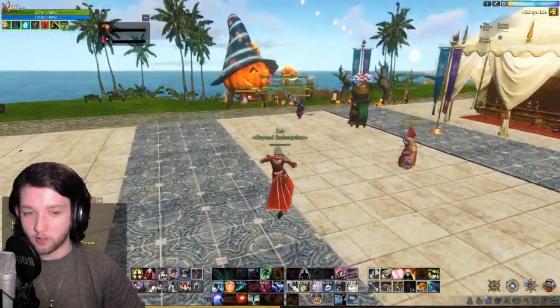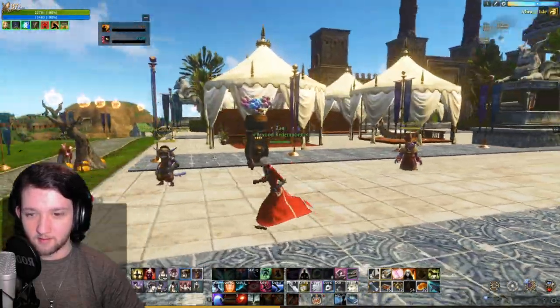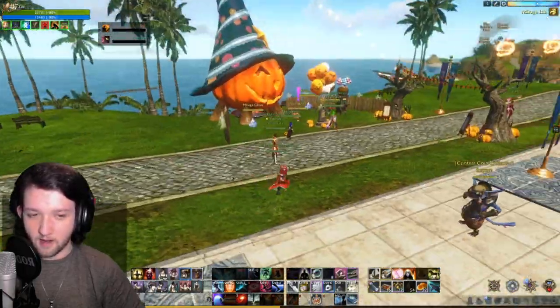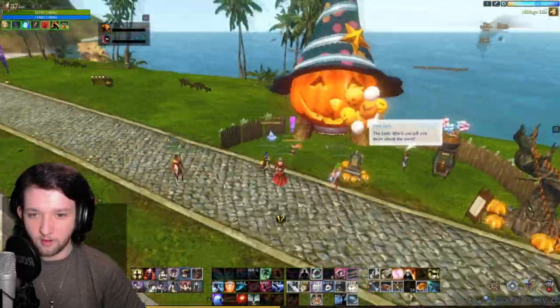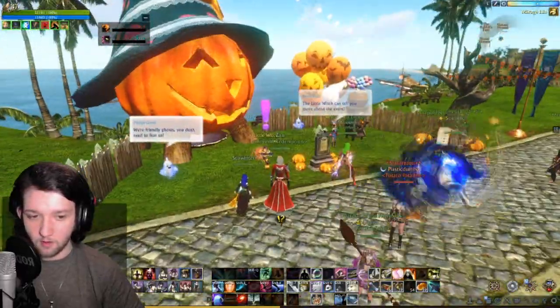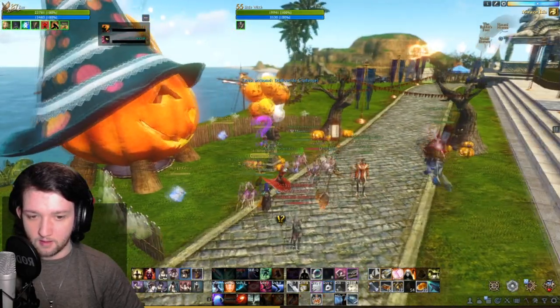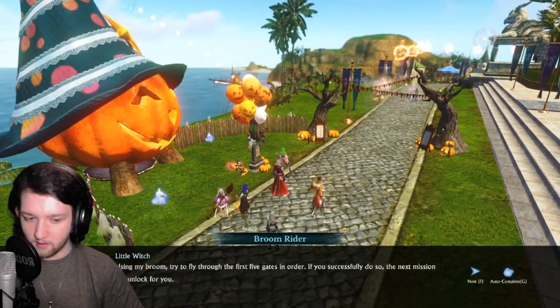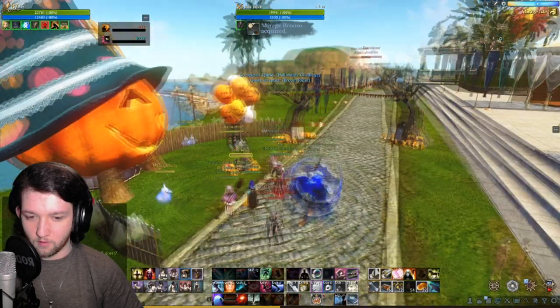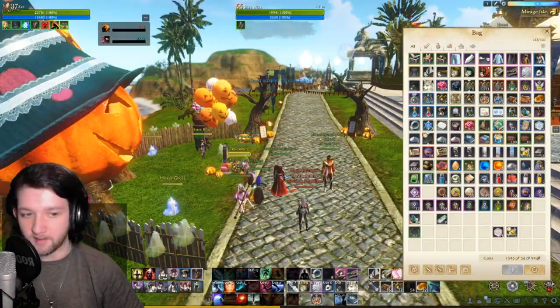It's over on Mirage Isle and it looks like we're flying about. There's actually a lot of decorations scattered around on Mirage Isle, which is really cool. So you want to come over here, we'll pick up the quest here, and we get five tokens for this.